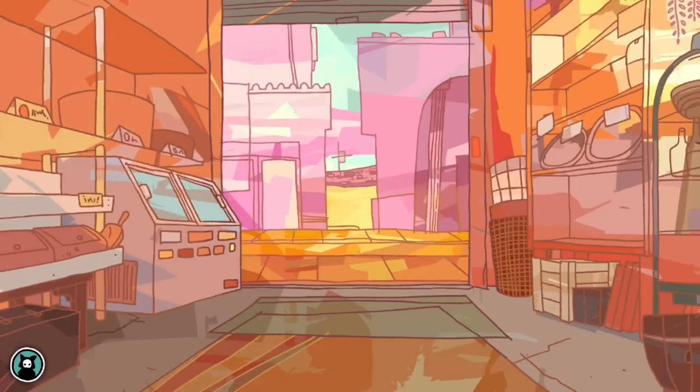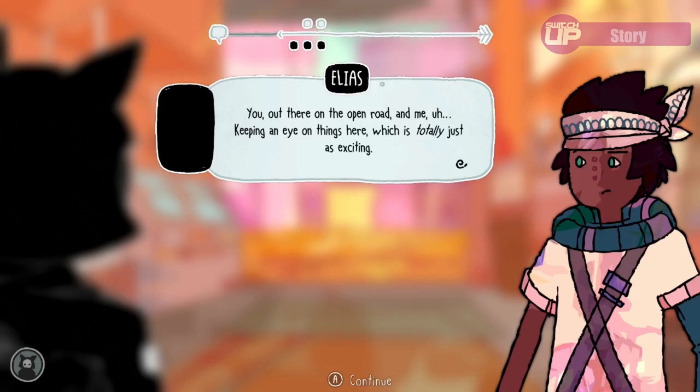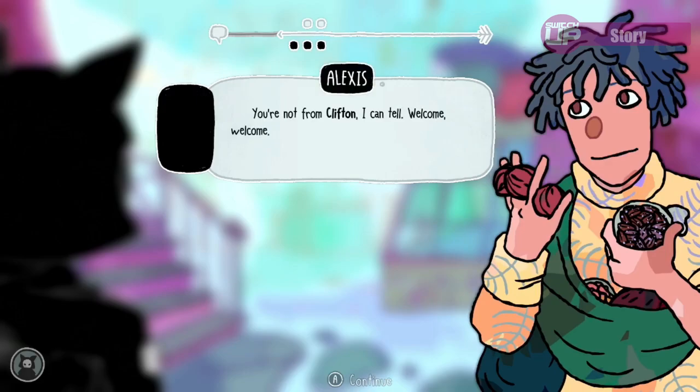The story of Signs of the Sojourner revolves around your character coming to terms with the recent death of their mother and the responsibility of taking on her business. This involves traveling through neighboring towns on the caravan system to find wares to sell in her shop. Best friend Elias promises to watch the shop as you take your place on the caravan, meeting old acquaintances of your mother, finding out more about her past and building your own future. It's very well written, with characters you care about as you get to know them each time you stop in their town.